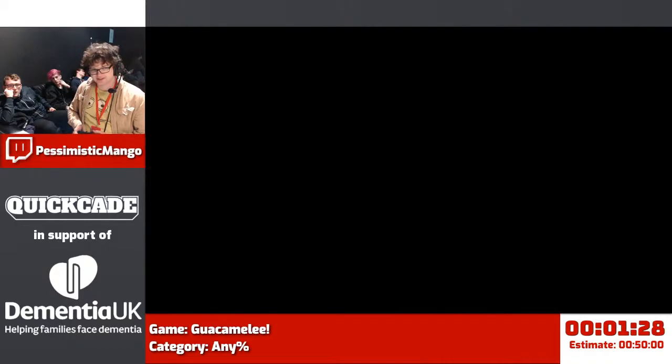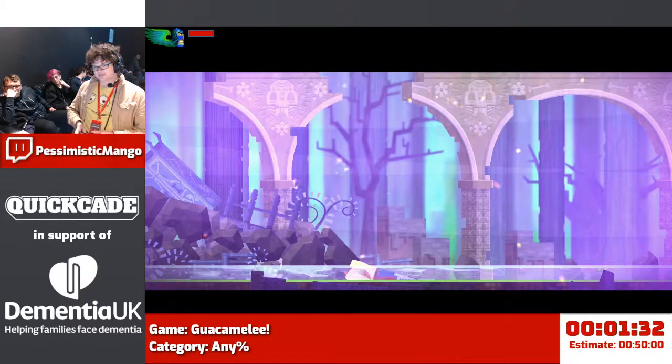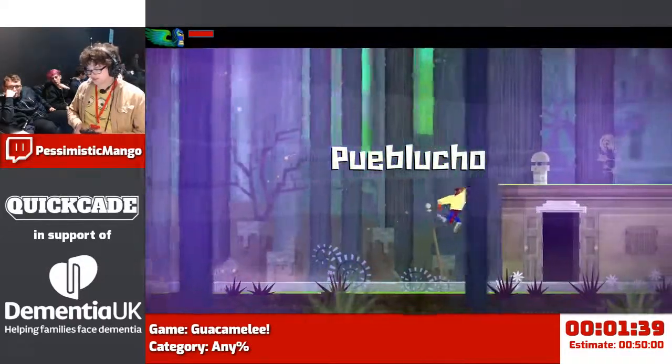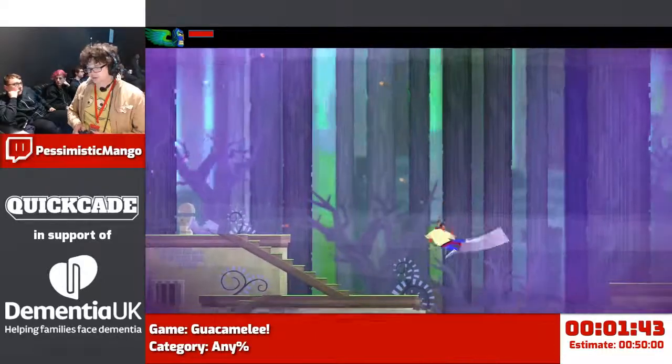Don't die. So I'm just doing tutorial stuff. The plot of the game is there is a big bad skeleton. He stole my love interest. I need to beat him up. But also, I just got killed.